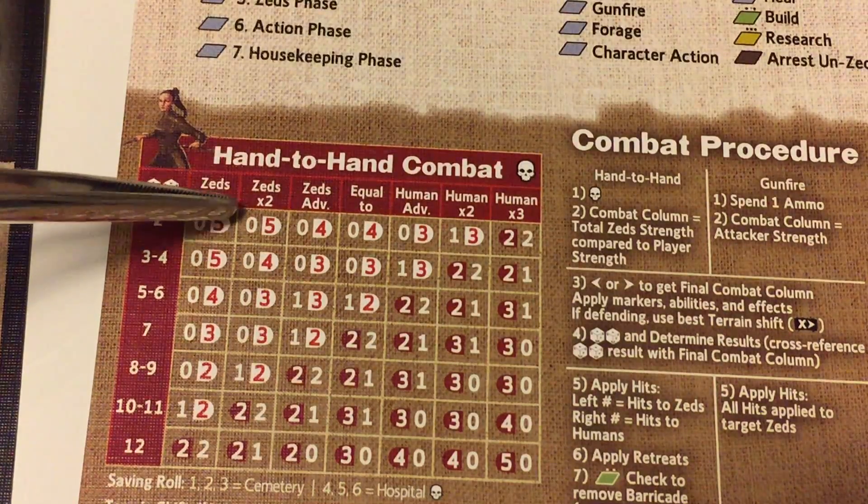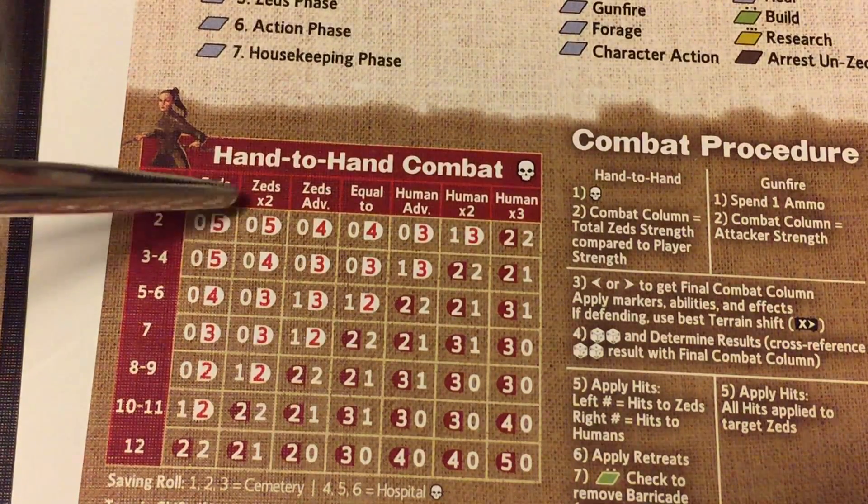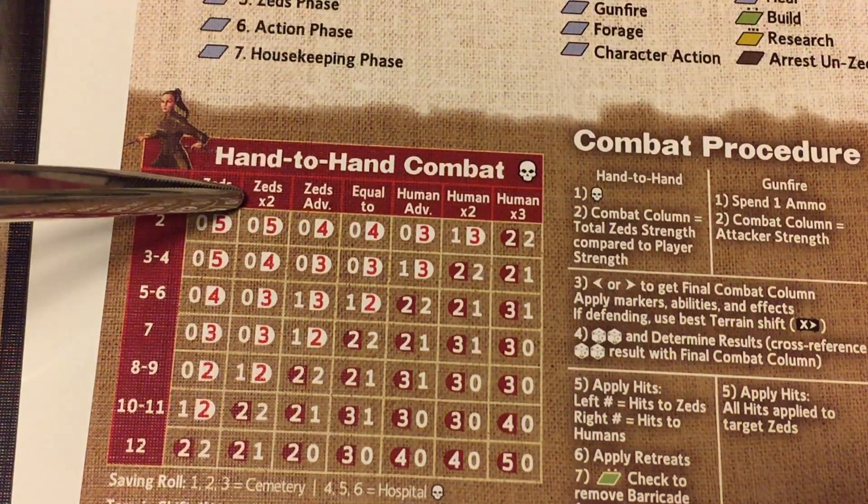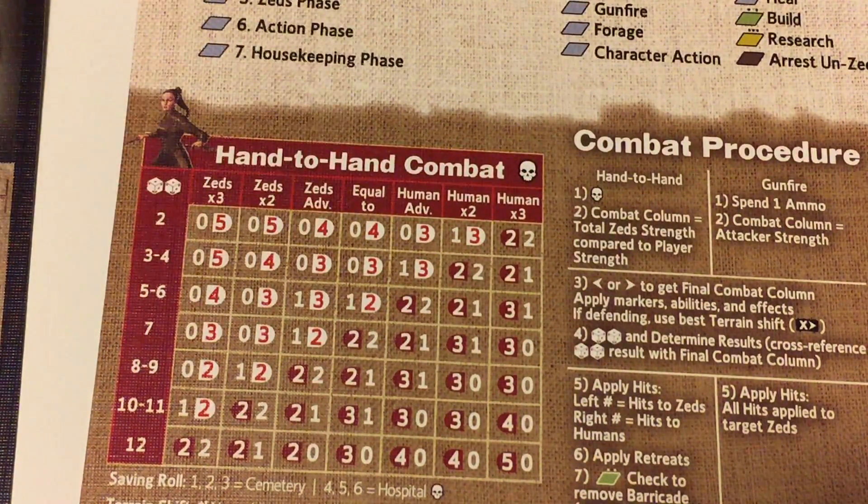If we are defending, for example, in a named space, we shift the column one space to the right. If there is a barricade in the space, then it's two columns to the right.